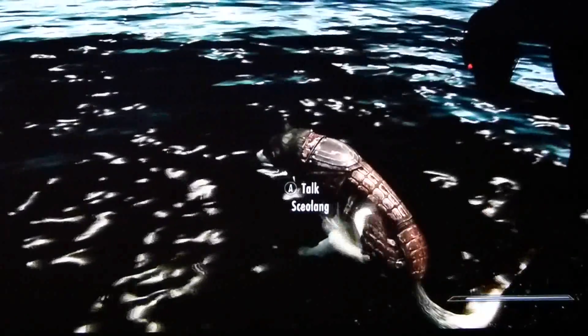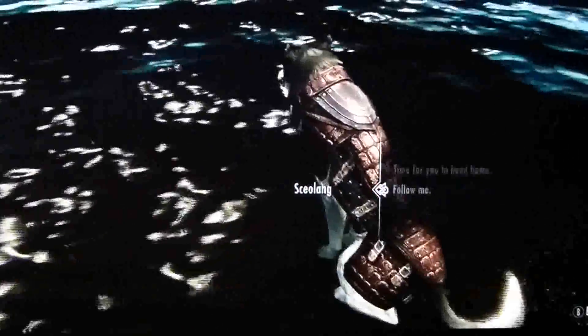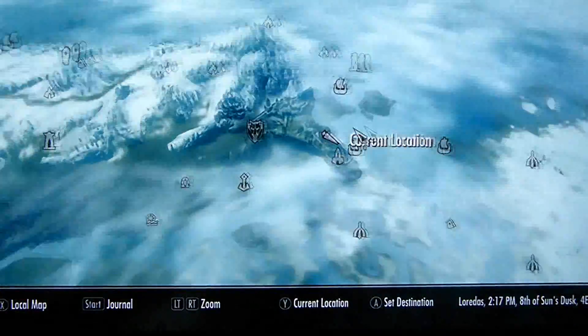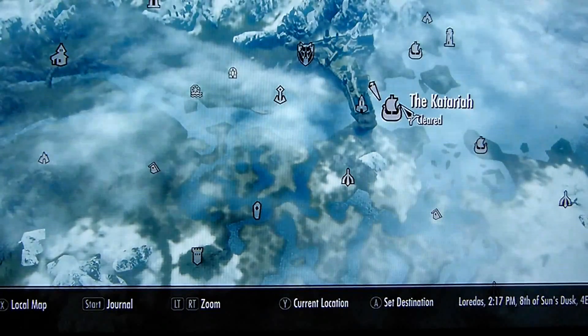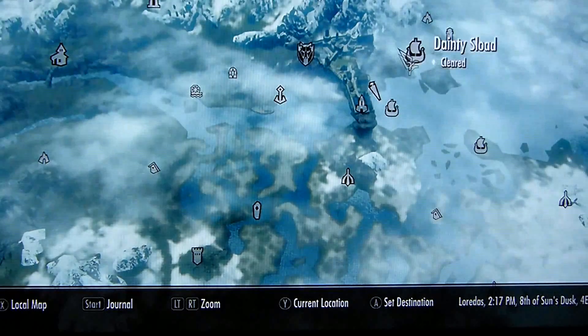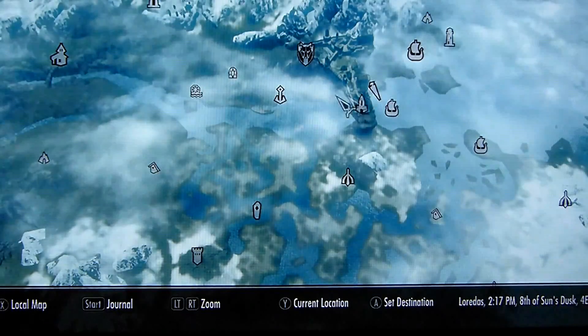Hello YouTube, this is another video for rare items. This time we're focusing on Windshear, which is a unique sword on the Katria, which is a ship. I'll try not to go into too much detail here because I don't want to spoil it for people, but you need to have completed the very last quest for the Dark Brotherhood for this ship to appear, and it's just around the dock area of Solitude.